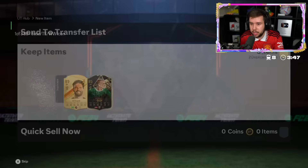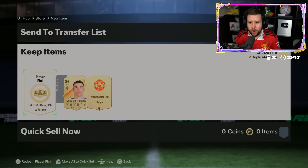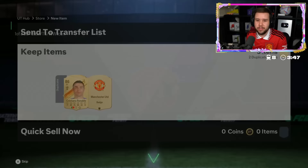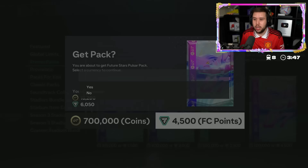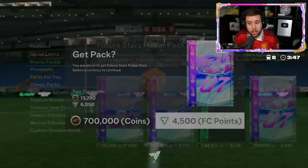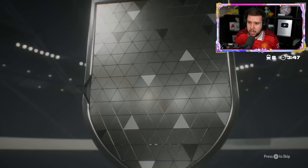Icon player pick - we get Zanetti, Kaka base, and Drogba. He goes for Kaka, Ronaldo, and a United badge. Let's see what happens - no, Butra, Roberto Carlos as well. Butra's the only one he hasn't got. We'll take Butra. He wants to open the 700k pack as well - good luck. Just got Butra - can he get another icon? He does! He got another icon - Spanish right mid.